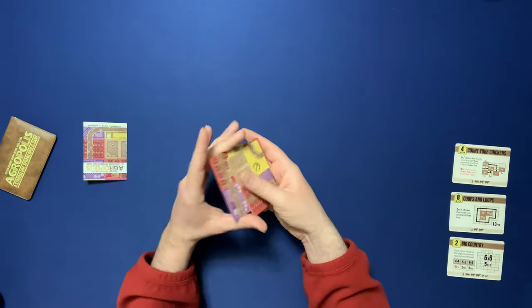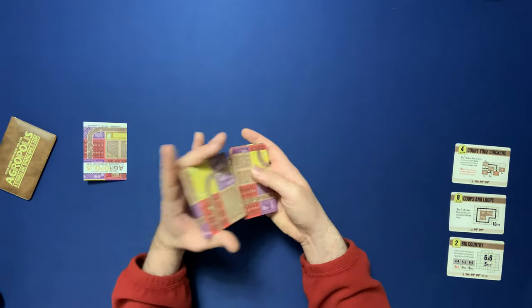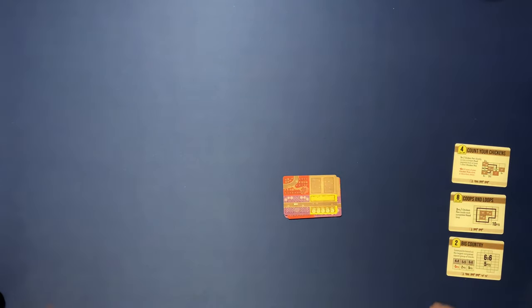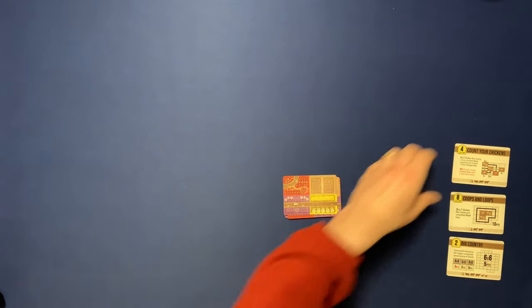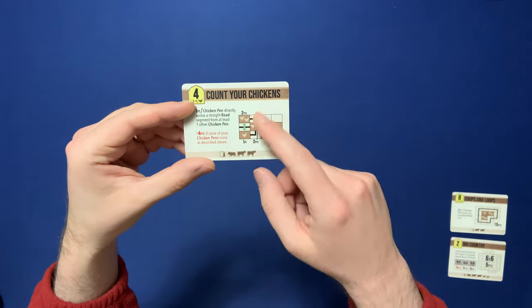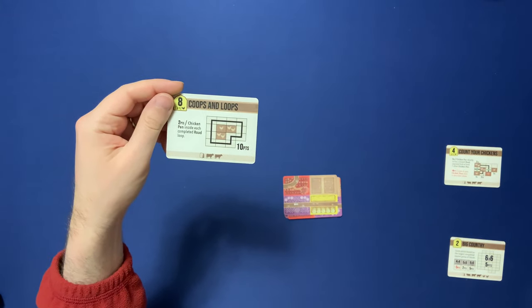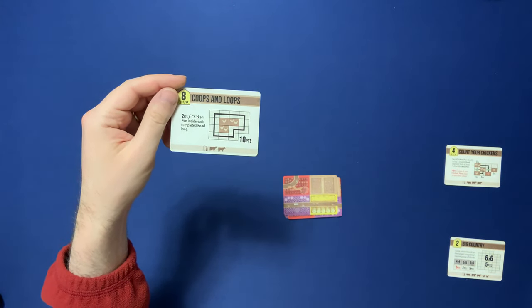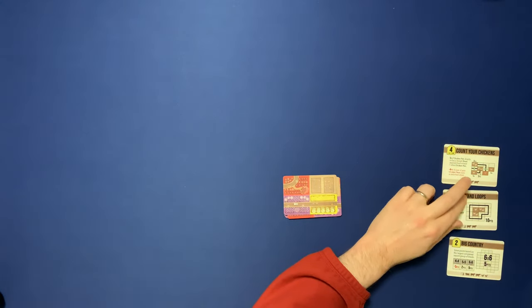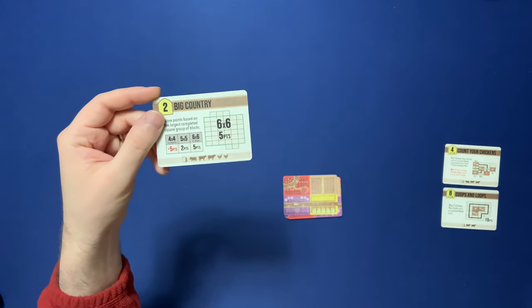You shuffle all these up, you pick three of them, you set them aside, like I've already done over here. Right now we are playing with Count Your Chickens, which means I'm trying to get chickens across a straight road. And we have Coops and Loops, trying to get chickens inside of a road. And then Big Country, where I'm trying to get a giant grid of cards.